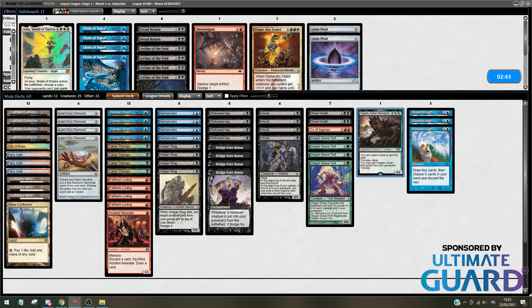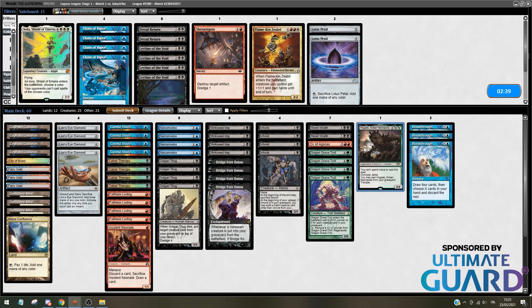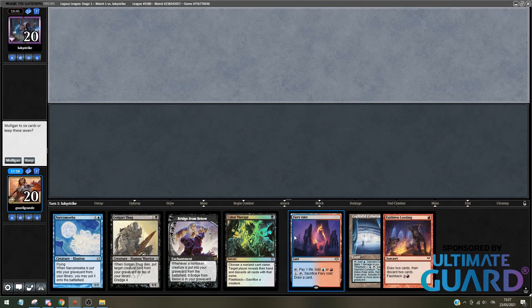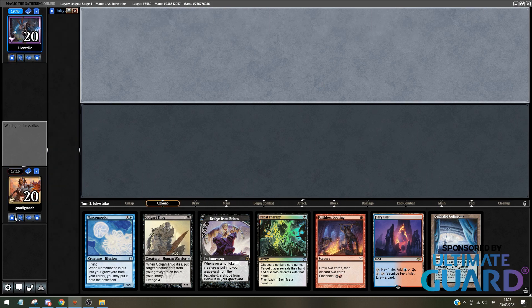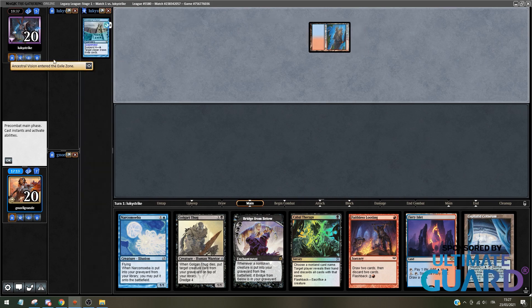Not sideboarding anything in this matchup. As I explained in the deck tech, you don't sideboard much against fair decks. Let's get into game 2. I have one enabler — might not be enough, but it can also go in the discard phase if needed. We'll see how this game evolves. If I call it Zero, that's also another enabler. Not Fiery Islet either — yet again, another enabler.